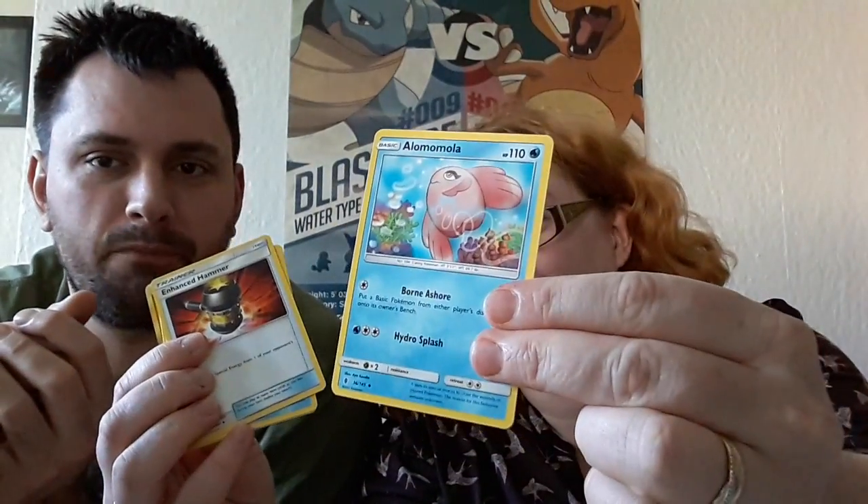From Guardians Rising: pink furry fish thing, Enhanced Hammer, Vanillish, Machop, Heliolisk, Murkrow, Alolan Sandshrew, another Machop — two different artworks, that's pretty cool — Alolan Golem which is the reverse holo, and the secret rare Lightning Energy, which is a pretty amazing pull!